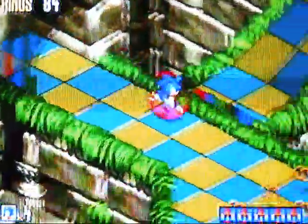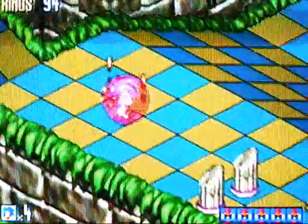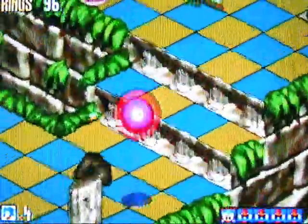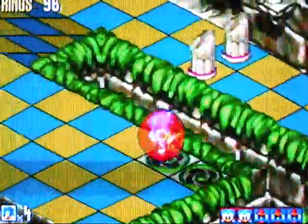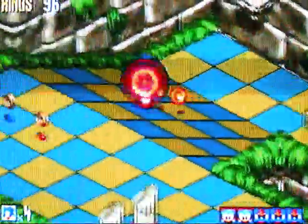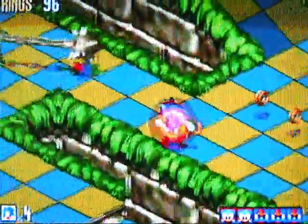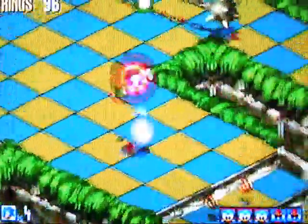Woohoo! Automatic! And there's an emblem up there. The idea with those emblems is to have enough flickies following you so that you can use them to get those emblems. The flickies are actually quite useful, as long as they don't get knocked off you, which gets pretty annoying sometimes. But that's part of the game.